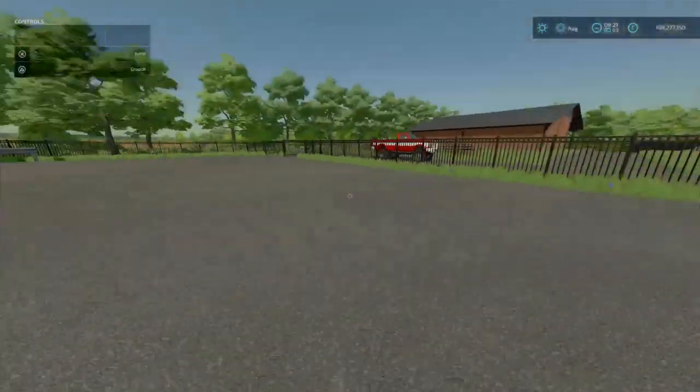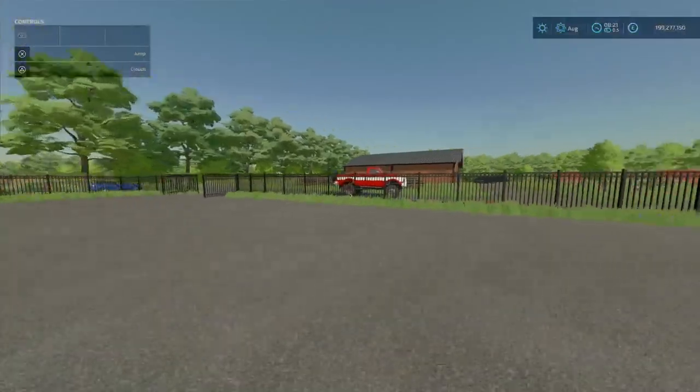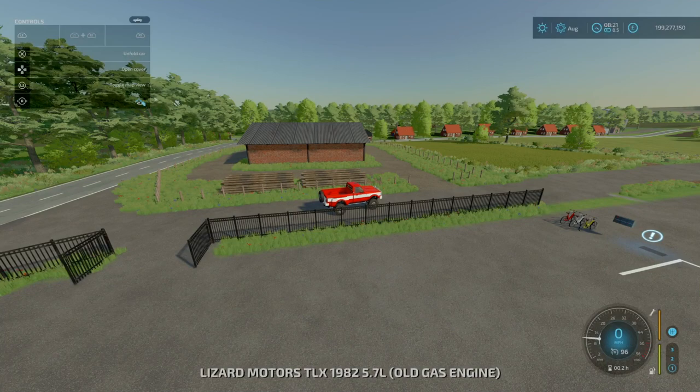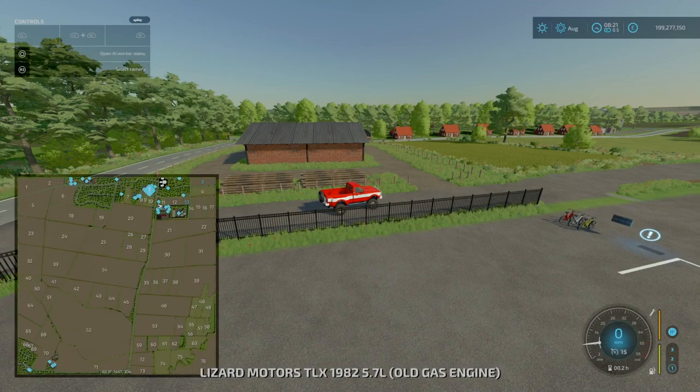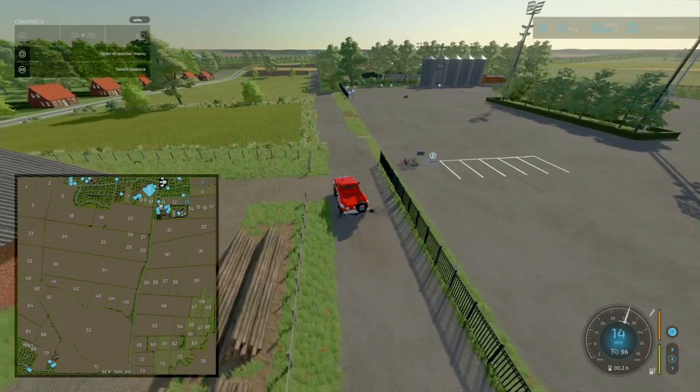Removing everything isn't the most ideal, but it's one of the things — with plenty of mods on FS22 you can get very creative. Next we'll head up here and go to the biogas plant.